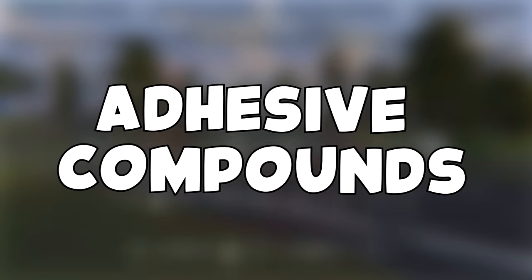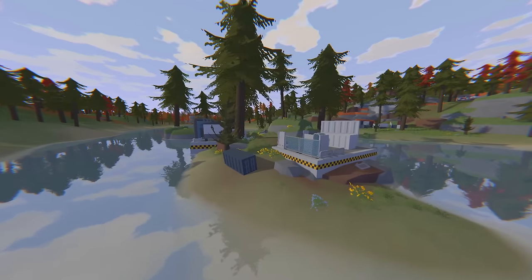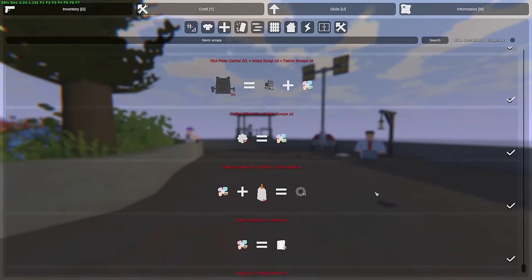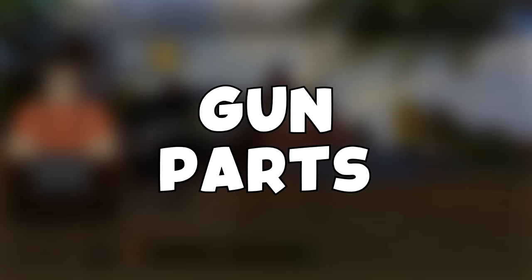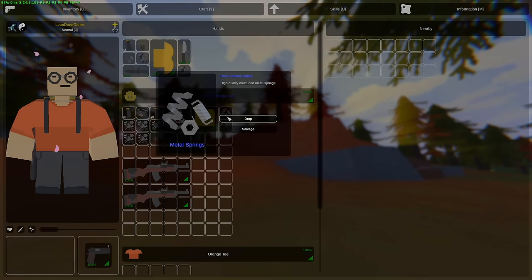Next we have adhesive compounds which is probably the most important item on this map to craft. To craft it all you need is glue, duct tape and chemicals, obviously all found in construction areas. If you progress the quest guide a little bit you will unlock a shop where you can buy some of these items including duct tape. Next we have fabric scrap which can be stacked into fabric, giving you bandages, beds and other useful items. If you salvage weapons this gives you gun parts — either automatic or semi-automatic — as well as metal scrap. Salvaging those gun parts also gives metal springs.